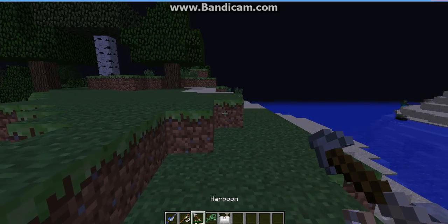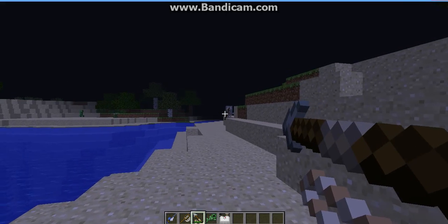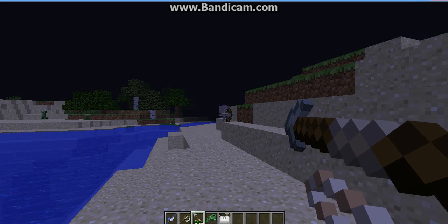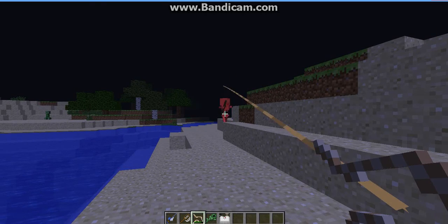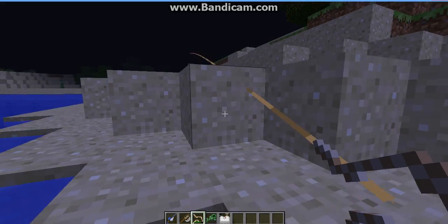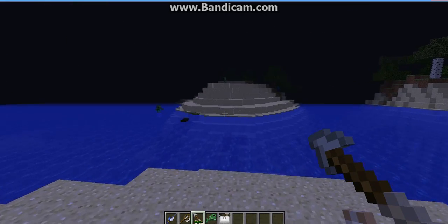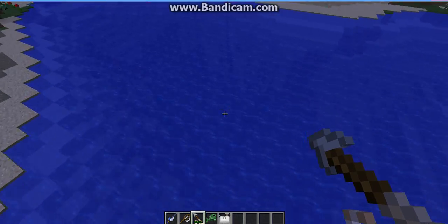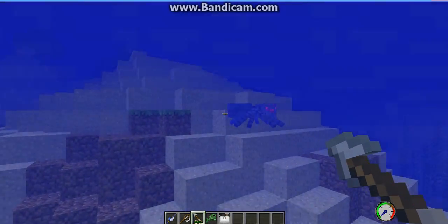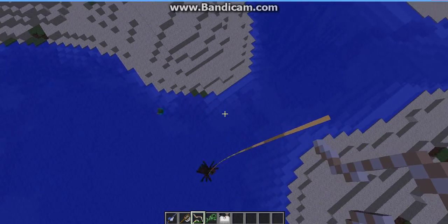They also added this thing called the harpoon, which I literally love — it is so cool. It's kind of like a bow without an arrow, and it actually has a rope attached to it. I don't know what the rope's for. You harpoon it and bring it closer to you, then use it again. I think this is a really cool mod and it adds a lot of new things.